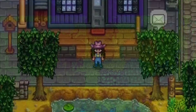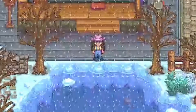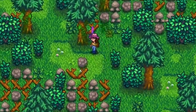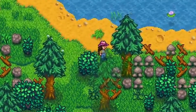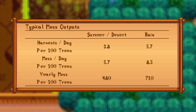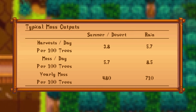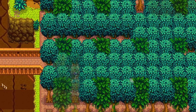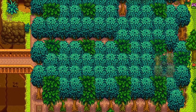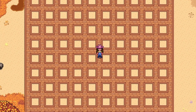Maybe it's better to think about things in the long run. For long-term calculations, we'll assume standard sunny days in spring or fall. At steady state, about 38% of trees are capable of generating moss, and only about 10% of those will actually produce moss. So per 100 trees, we're only getting 5.7 moss per day averaging 1.5 moss per harvest. Incorporating the boost from green rain tree proximity bumps that up to about 8.5 moss per 100 trees per day. Excluding winter, we'd expect something like 480 to 710 moss per 100 trees per year. The quarry can easily accommodate over 100 trees and the train station can fit over 150 trees, so either location could make a great long-term moss farming area.